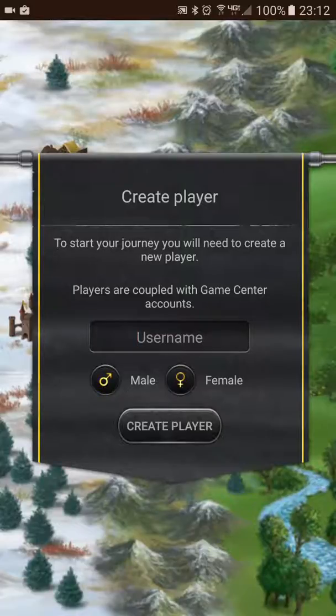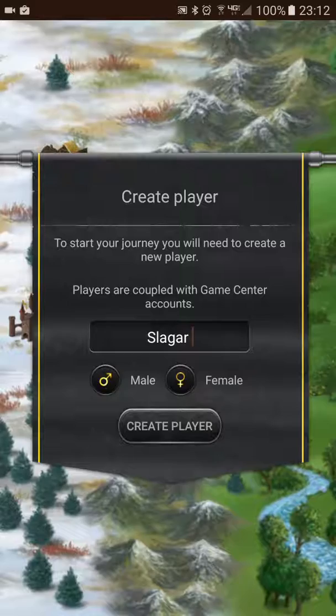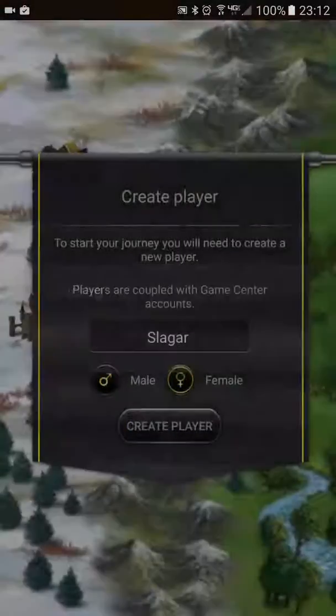When I first opened the app, it asked me for a Google ID, so I gave it that. And now it's at a create player screen. To start your journey, you will need to create a new player. Players are coupled with Game Center accounts. For the username, I'll use the same name I've used before — Slagar — and female. Create player.